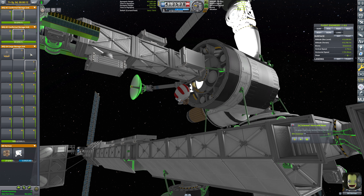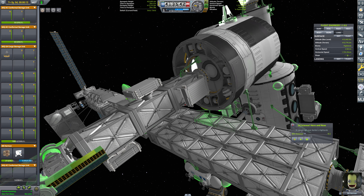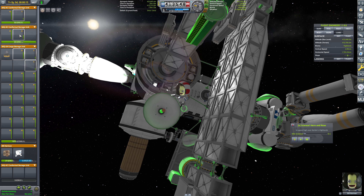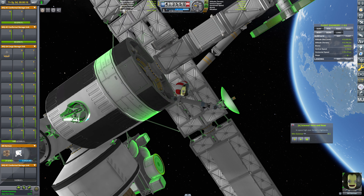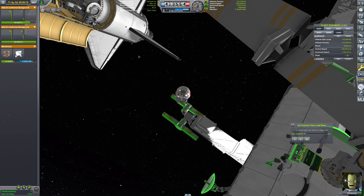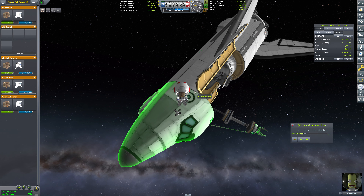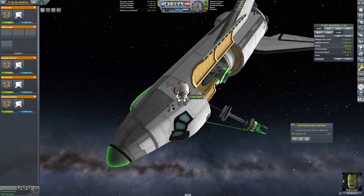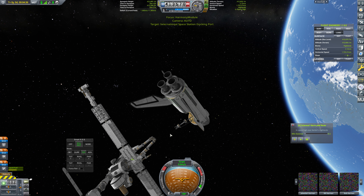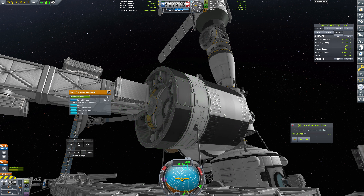We'll just position somewhere around here. We're going to store struts — we'll store this strut here, and this one, and there should be another one — yes, right here. We've got plenty of struts here. That will now start freely waving in the breeze — not that there's any breeze in vacuum, but you know what I mean. So we're going to head back in at this point. I just didn't want to leave those struts behind — they would have automatically decoupled but would have gone all over the place. Now we know they're in this container.